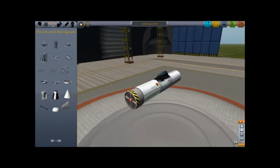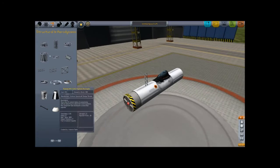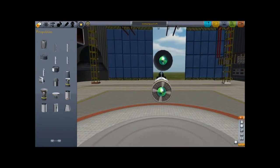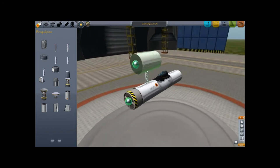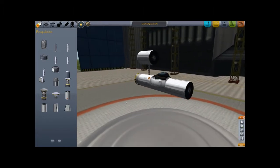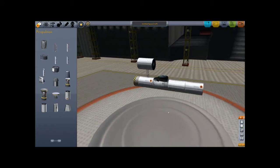I want one of these struts. This is not standard — this is a mod, it is a mod, it doesn't come with the game. I want to place this on top like so. Yeah, that's good. And I want another fuel tank here. So in total I have three fuel tanks.